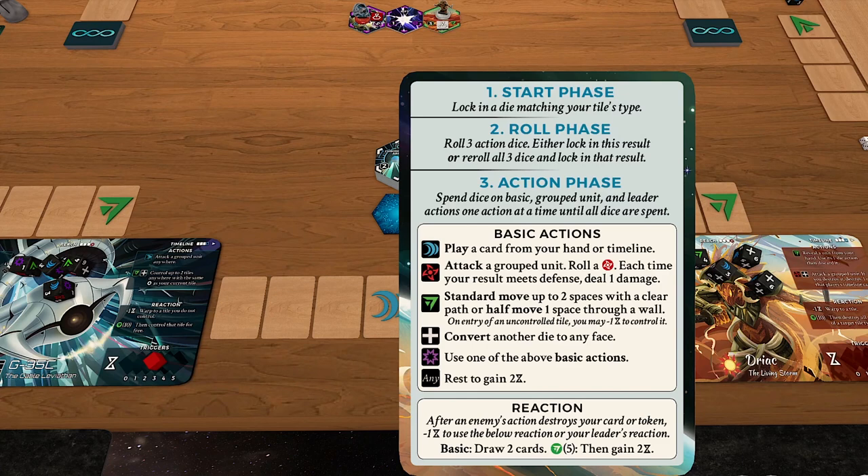Phase three is where the meat of the game occurs — interactions with each other, interactions with the map, and moving toward objectives in skirmish or story mode. Let's talk about the basic actions, since these are what you'll use most of the time, though other actions are available. We'll go from top to bottom on the reference card.